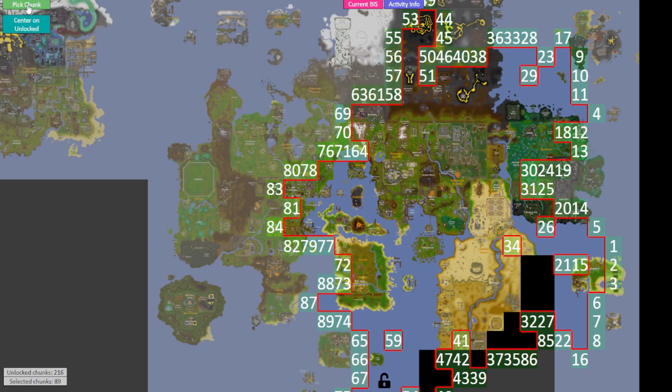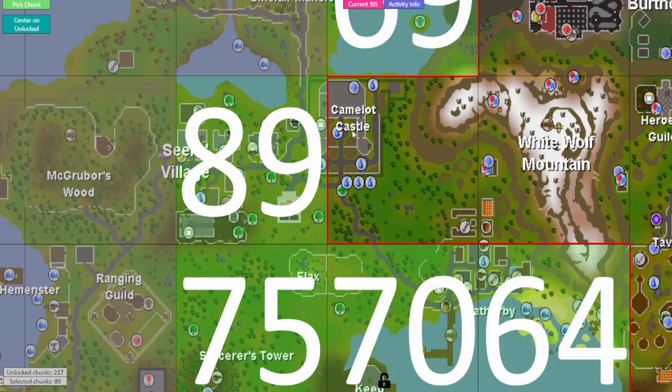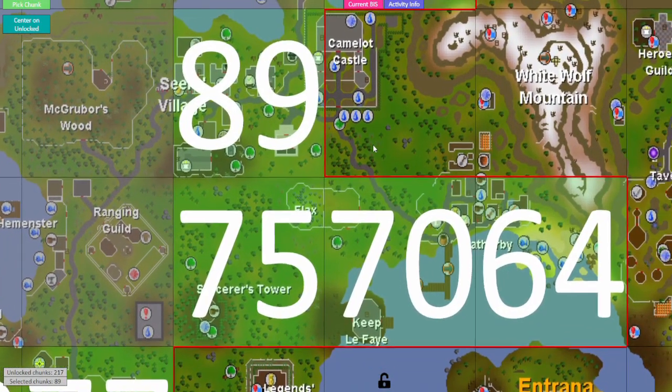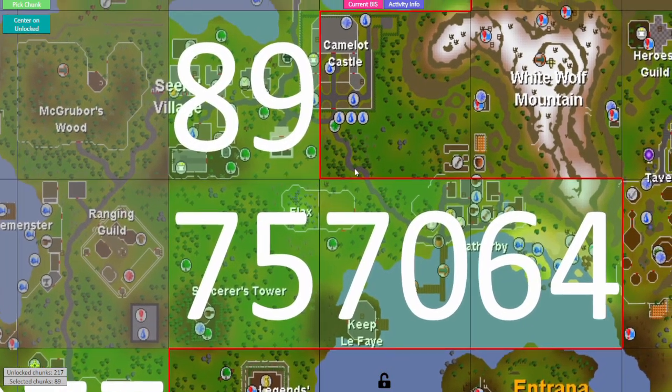Fifth chunk - hope for a landmass chunk now - and we unlock Camelot Castle! That actually is a pretty good one to unlock. The Camelot Castle means we can now finally finish Wanted, because we were teleported there during the quest. There's a quest over here and one of the things that's very useful is that we can just teleport here, and we get another farming patch as well. I think there's an easy clue step here too.